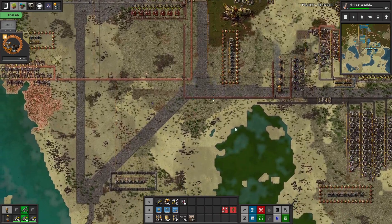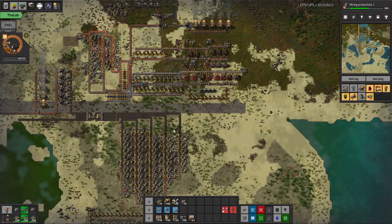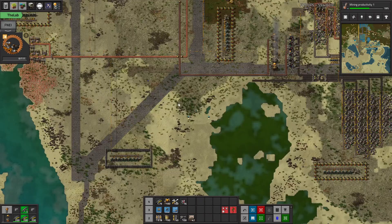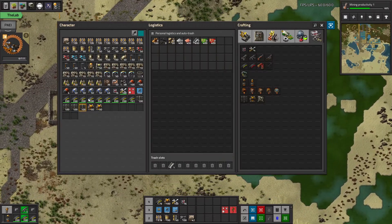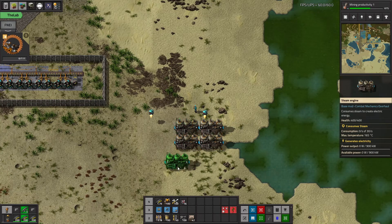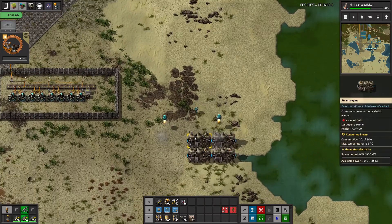We're right on the brink of power failing. We have sort of 20 megawatts, but we're kind of emptying a buffer. So we want to do the standard Factorio steam power — that's basically now the standard Factorio steam power. I'm just going to put it down here by this lake.